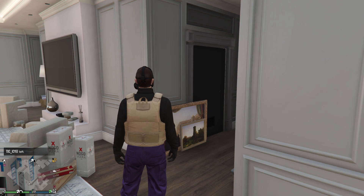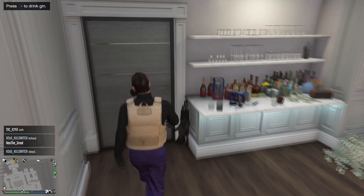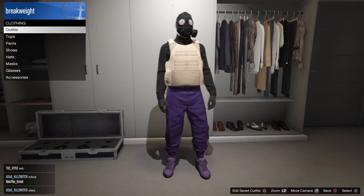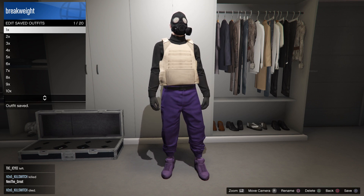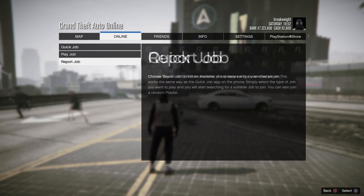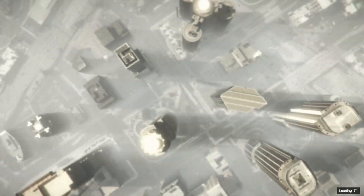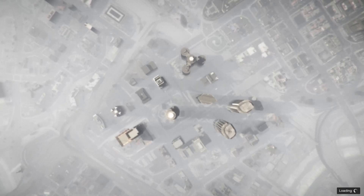Whether you're at the clothes store or in your house, make your way outside after saving the outfit in the first slot. Make sure you're only saving in the first slot for this glitch to work. Once you get outside, press pause, go to Online, go to Jobs, go to Rockstar Created, go to Missions, and play Titan of a Job. Load in started by yourself.